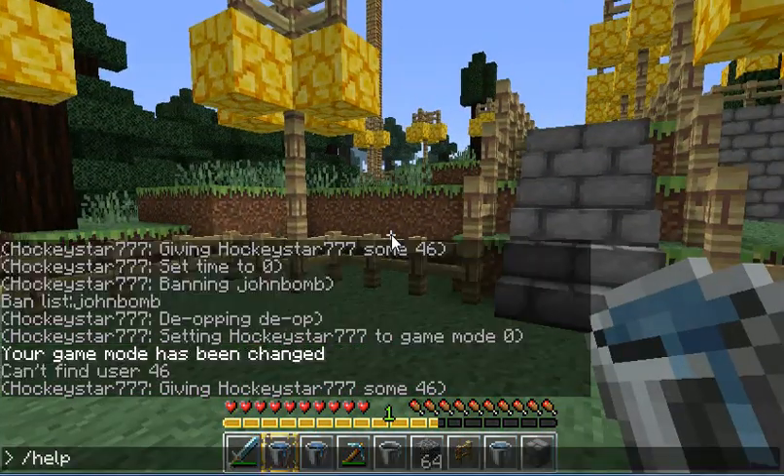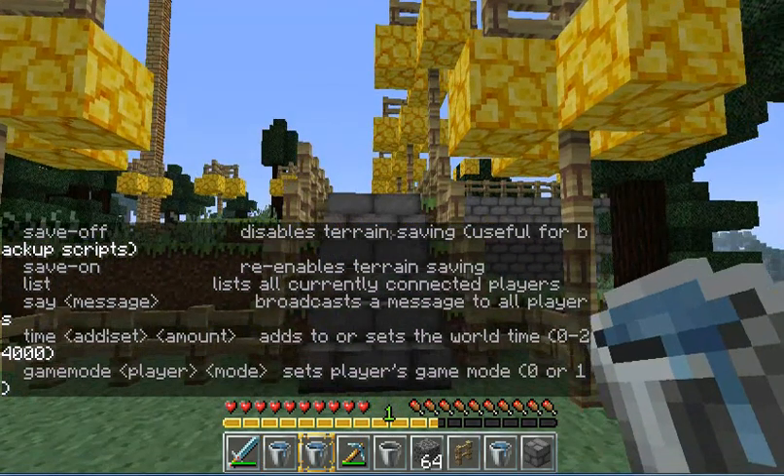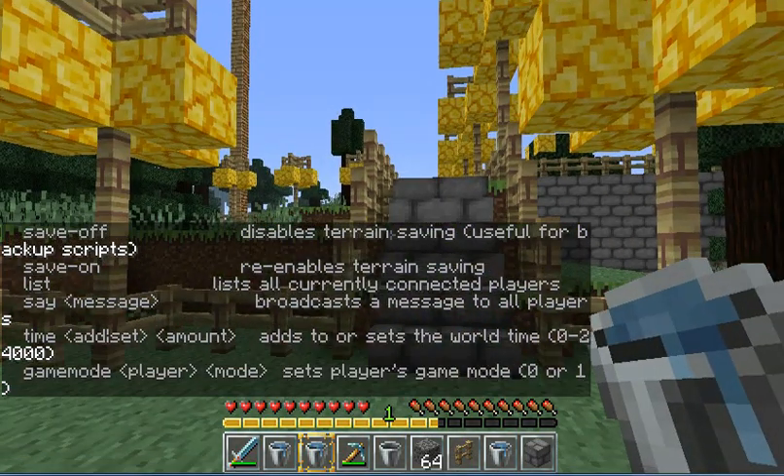The next one is /help, which will give you pretty much all the OP commands. So you can change game mode, it shows save off, save on, save message, and basic commands.